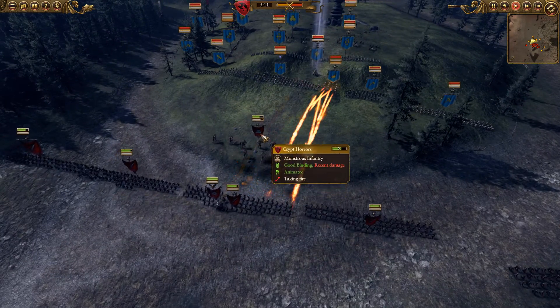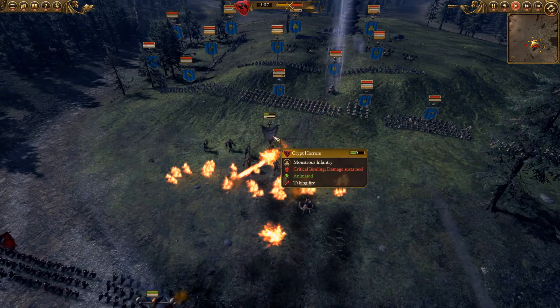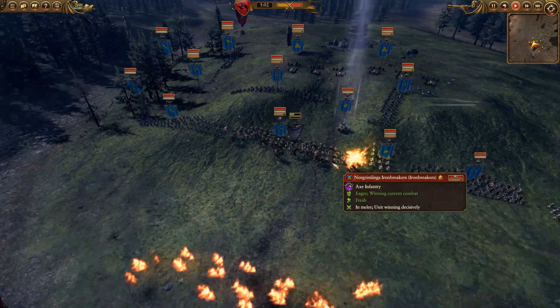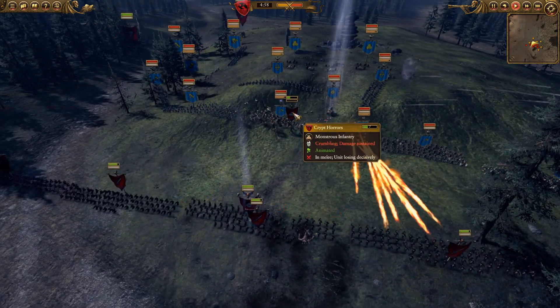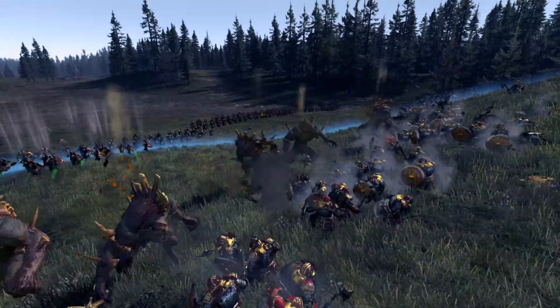Here you can see the Crypt Horrors taking a load of fire damage. That's not good for Crypt Horrors — that stops them regenerating, I believe. You can see they've taken a huge amount of damage already. They run in and hit the Iron Breakers. I just wanted them to do some damage on the charge, but mainly I just want to have them pin these guys in place as I approach with everything else.